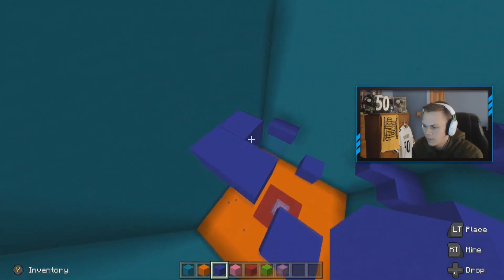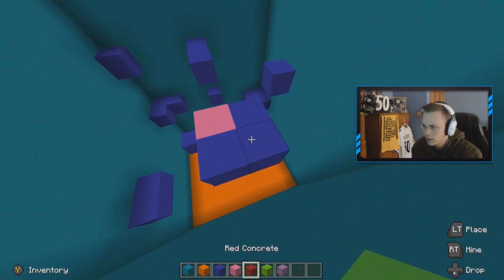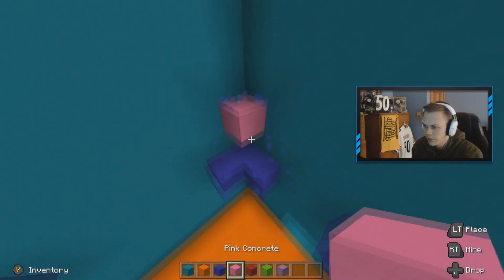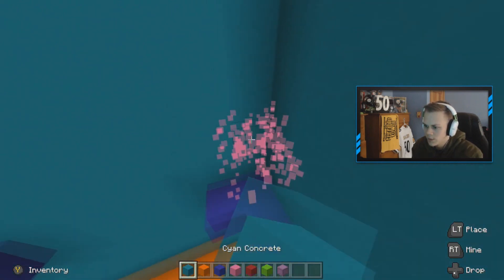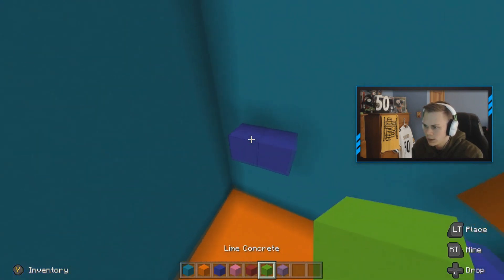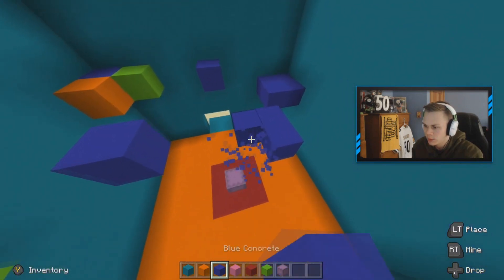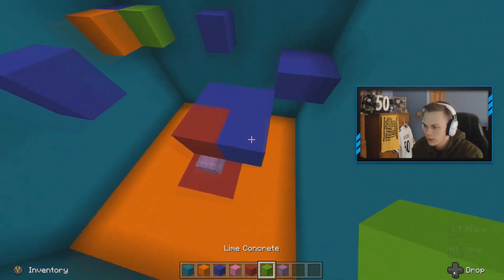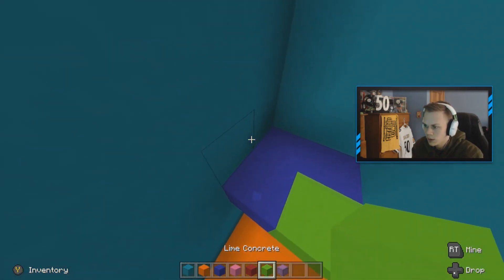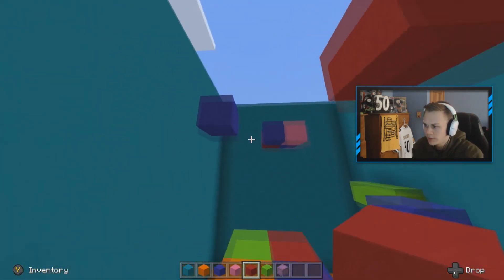There we go. We'll actually make these different colors like this. We'll do a little bit of everything — just to make it look a little nicer. Do a little green, make these two green. We'll do a red, a green, and an orange. We'll do green, green, and a red, and that blue. There we go — a nice variety of colors.